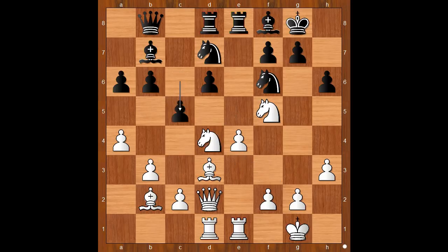c5, attacking the knight and intending to take on e4. This is a very important moment of the game — what is the best square for the knight? Please pause and find the best move for white in this position.